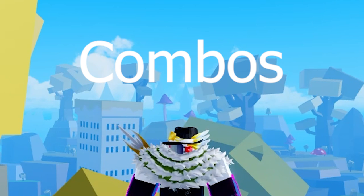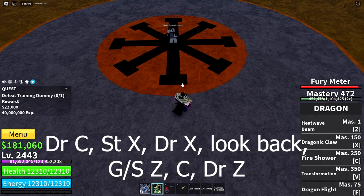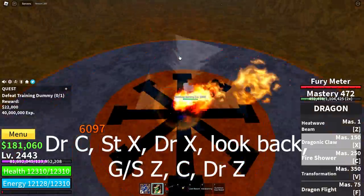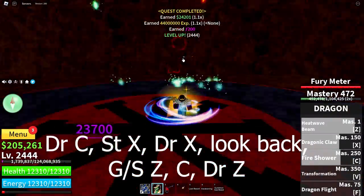Basic combos for Dragon. Godhuman and Superhuman share the same combo: Dragon C, Spikey Trident X, Dragon X, Look Back, Godhuman or Superhuman Z, then C, then Dragon Z.